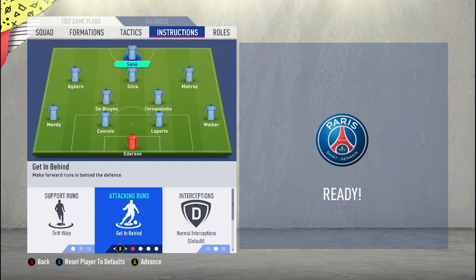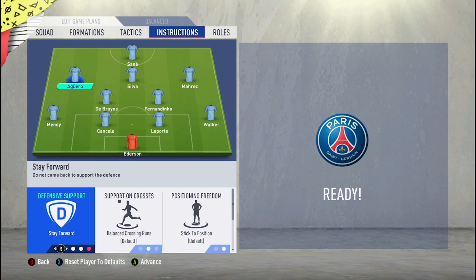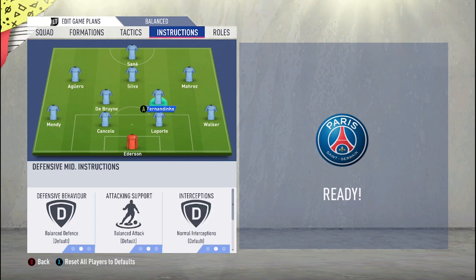For player instructions: I leave my striker Sané on 'get in behind' and 'drift wide', so space is created in the center for Agüero, Mahrez, and Bernardo Silva to exploit. When Sané drifts wide he pulls a central back away, leaving room for my midfielders. My left and right attacking midfielders I put on 'stay forward, get into the box', so they make runs behind to cover the space Sané creates. For the CAM, I leave him on 'free roam' so he can move all over the pitch.